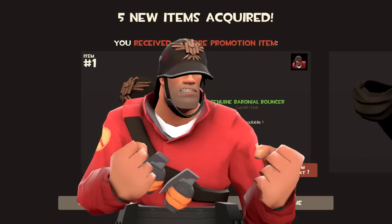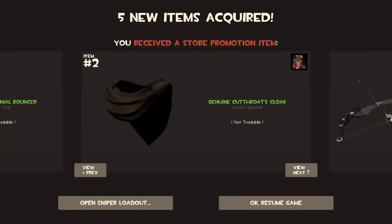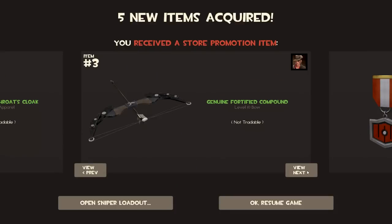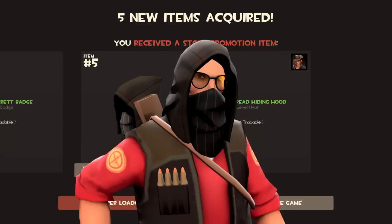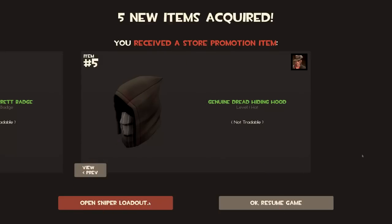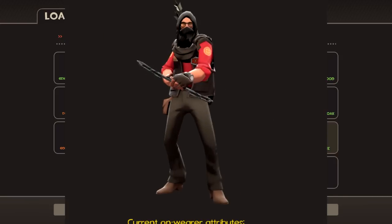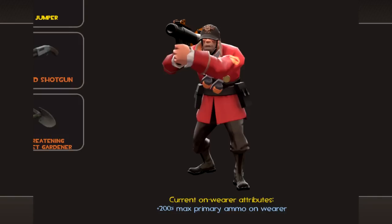What you're looking at is the genuine Baronial Bouncer, the genuine Cutthroat Cloak, once again the Fortified Compound, we have the Garrett Badge, and then finally we have the Dread Hiding Hood. All very cool looking items for Thief, which you can get from pre-ordering on Steam. And there's a closer look at the sniper wearing the cape, the hood, and using the bow.